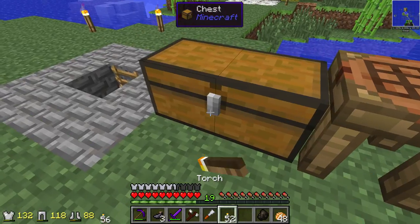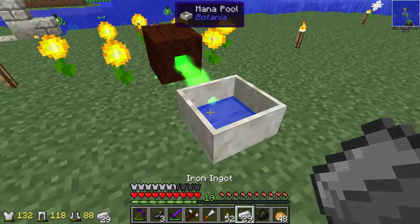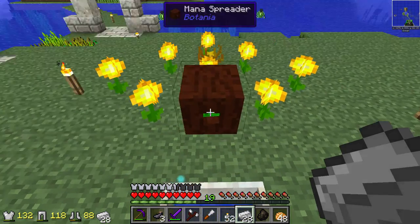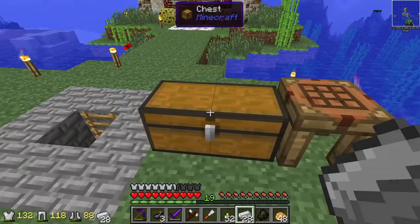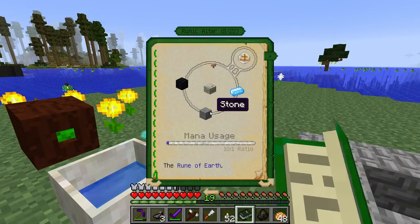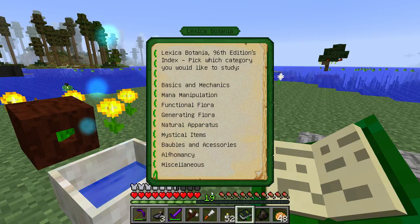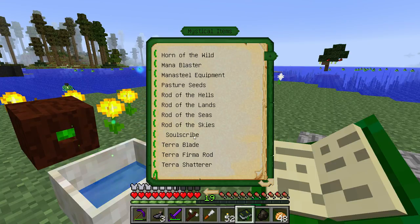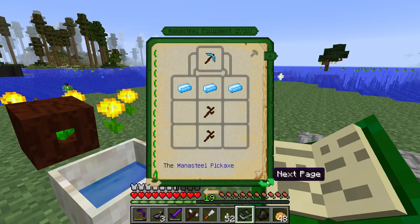We went ahead and made a few of these mana items. If you take an iron ingot and throw it into the mana pool, you get the little magical effects and it gives you mana steel. I thought this was terra steel, but it's mana steel. Let's look this up real quick — so this is mana steel equipment. It is mana steel, not terra steel.